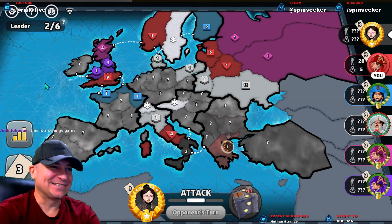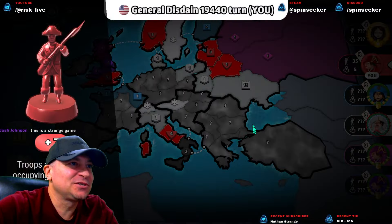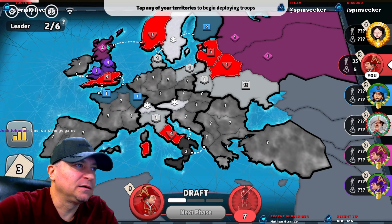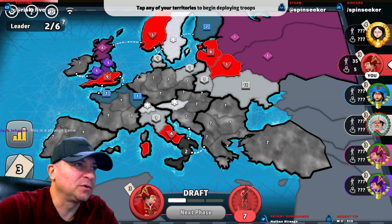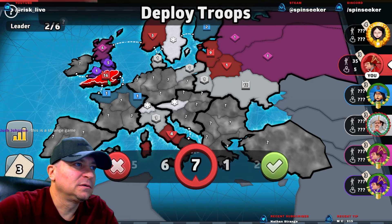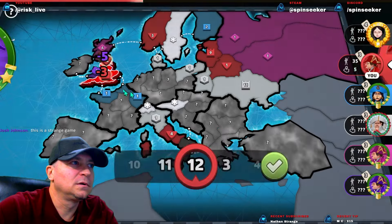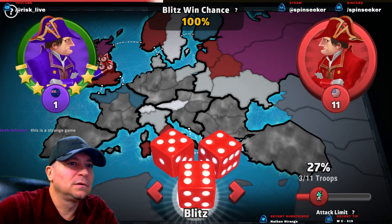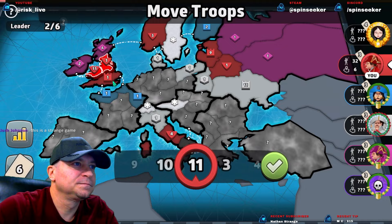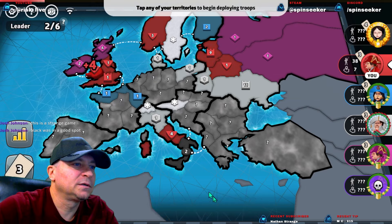Black started with one bonus, took a second bonus. Do I go 12? I can hit Pink here but might not have enough to knock out Purple, or I just put everything up here — yeah, I think that's what we do. Let's go this way. As expected. That worked out pretty good. Now we can get Pink out of here.